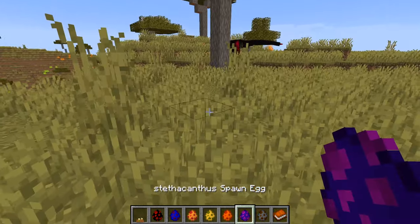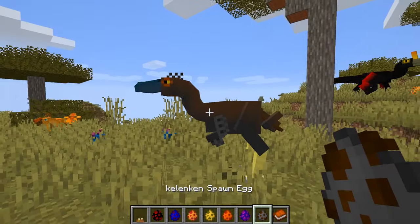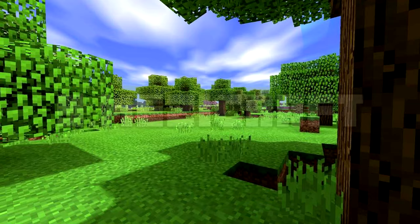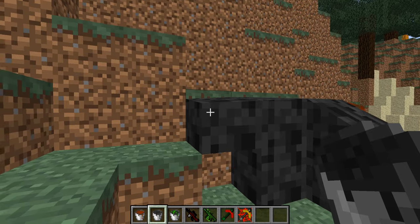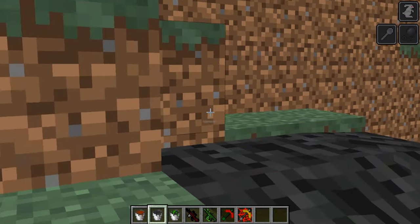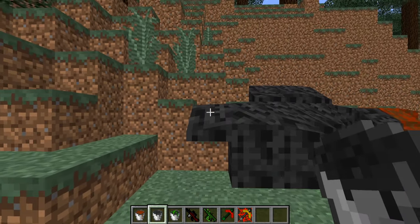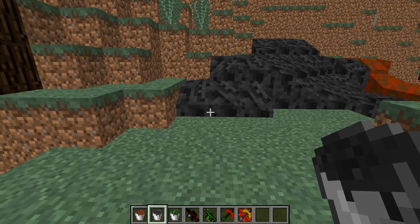These currently include the Postosuchus, the Oviraptor, Camarasaurus, Kellenken and the Nysisaurus. Number 9: Mezicraft. A mod that should interest all of my mCreator tutorial fans out there — this mod was made with mCreator, which makes it pretty interesting. This mod brings dinosaurs with brand new models, awesome textures and behaviours.